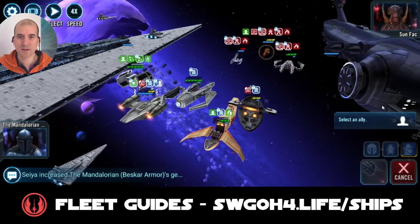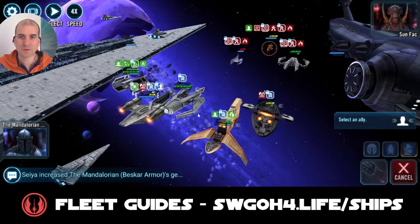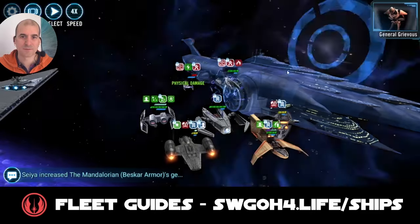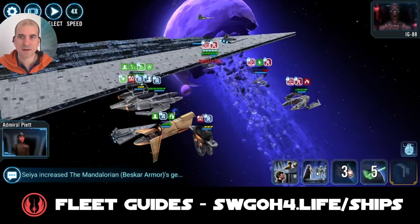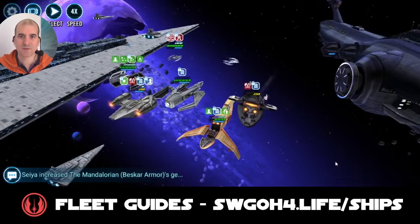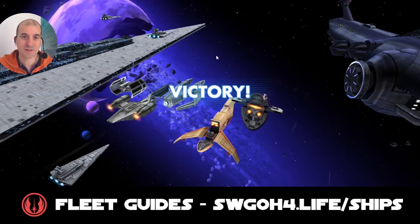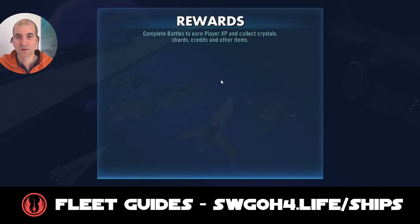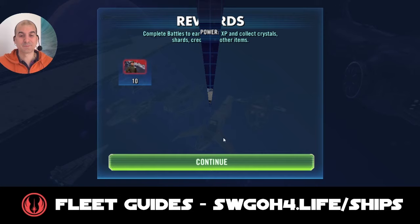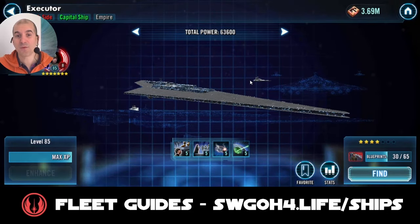Let's start working on San Fak — another Seismic Charge ready to use, perfect. Let's call IG for a double tap — one hit, two hits, there it goes. Now we do one big mass attack on IG — that took care of IG. Only the last remaining Vulture Droid is left, and there we go. I didn't even need to use my ultimate this time, that's how quickly we took them out. Three versus four and we still won without using the ultimate.